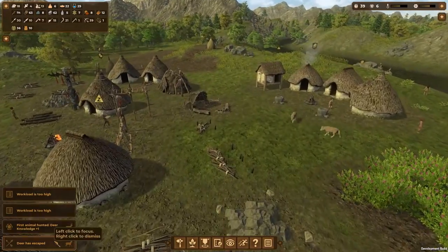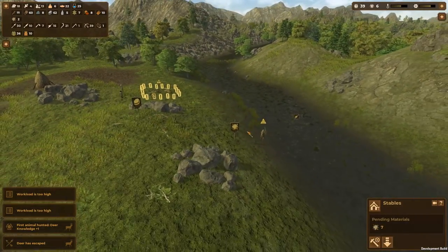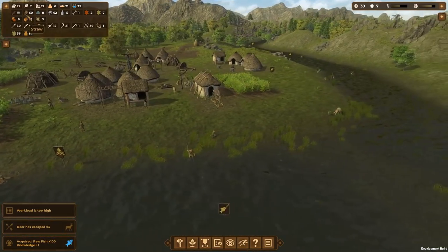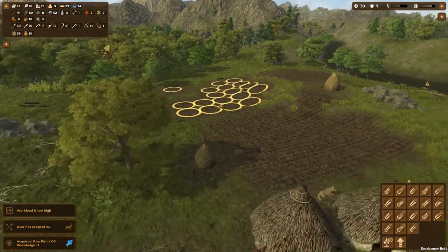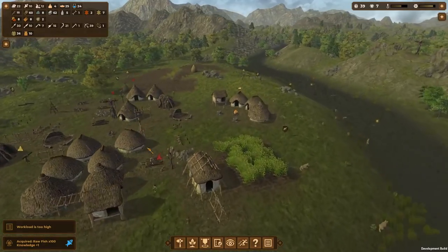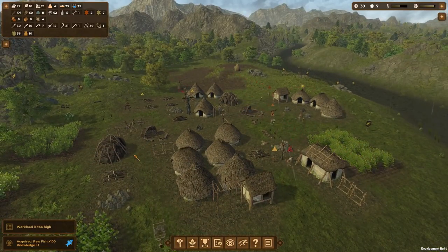First deer ever hunted — really took that long to hunt a deer? We just need mud for this. I don't know why mud is so hard to get in this game. 50 stockpile and no one seems to be getting any mud. We have more raw fish which is good. I think they planted all of these — great job guys. We also have these things growing, should harvest them soon. I'll delete all these farms at one point and make them a bit nicer later on.